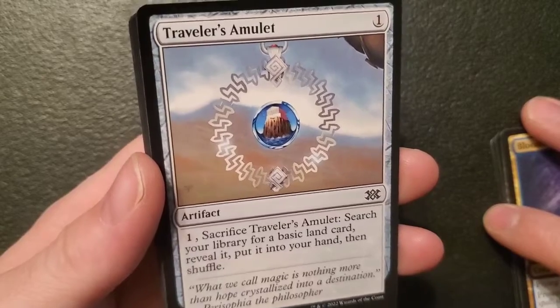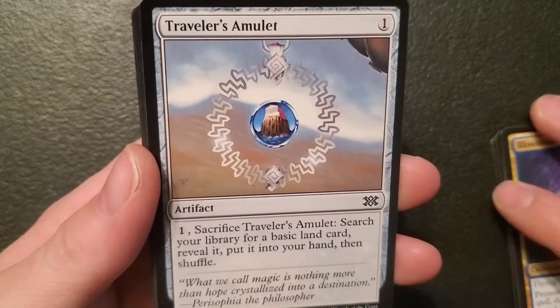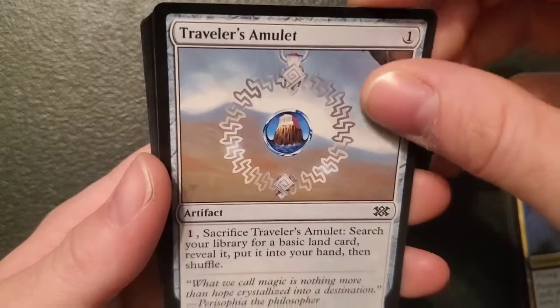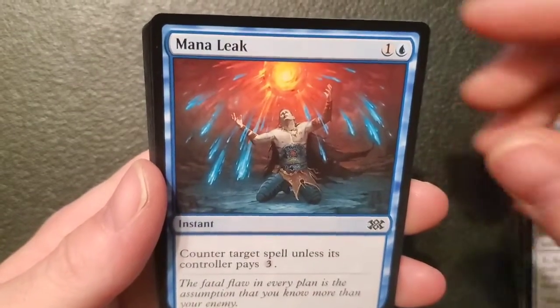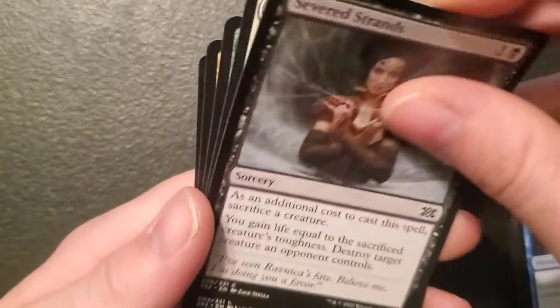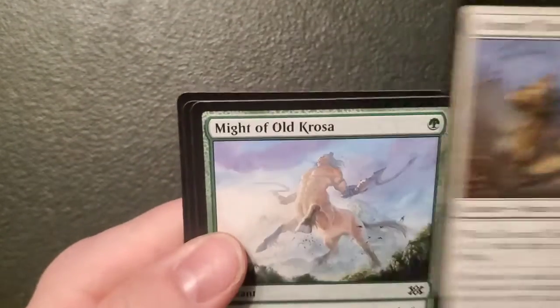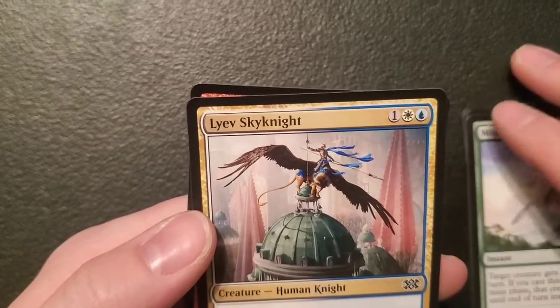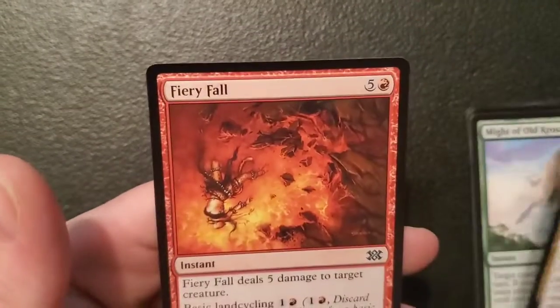Traveler's Amulet — a mana rock, an artifact for one: sacrifice it, search your library for a basic land card put it into your hand then shuffle. Mana Leak. Severed Strands. Doomed Traveler. Might of Old Krosa. Lavinia of the Tenth. And Fiery Fall. That whole run was just okay.